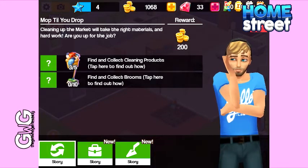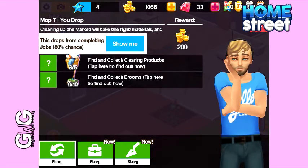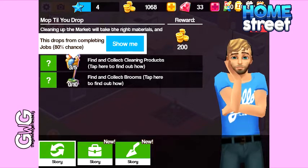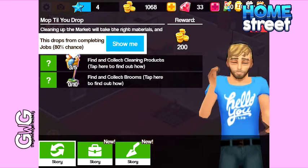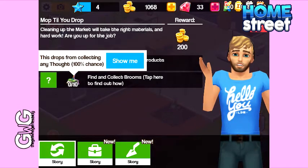The first task says find and collect cleaning products — you need to collect five. When you tap on it to find out how, it says this drops from completing jobs at an 80% chance. So when you complete a job there's an 80% chance that you will get the cleaning products. All you need to do is complete jobs until you find them all.